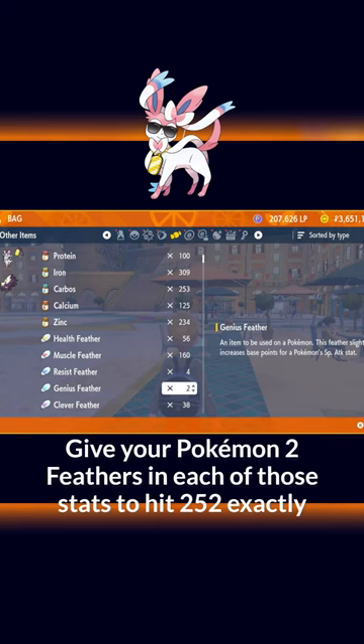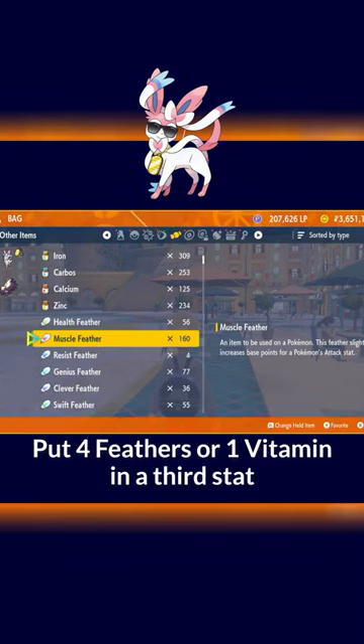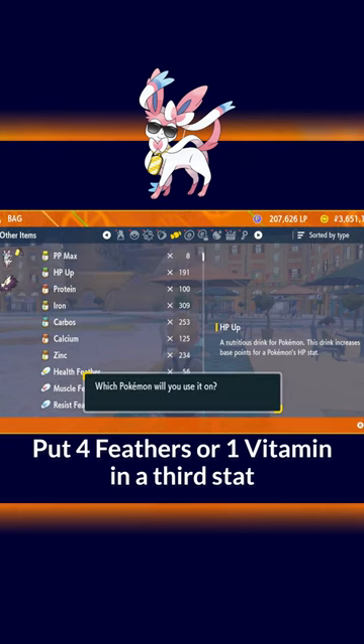Give your Pokémon two Feathers in each of those two stats to hit 252 right on the dot. Pick a third stat to put the final four usable EVs in. Give your Pokémon four Feathers or a Vitamin in that stat.